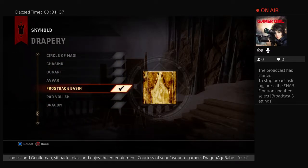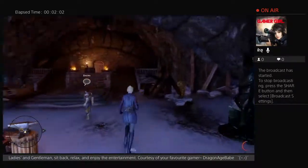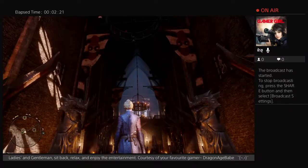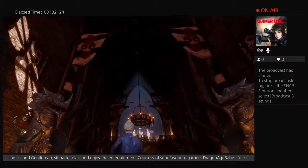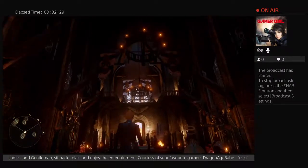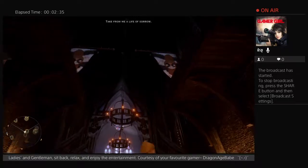The next drapery I'm going to show you is the Frostback Basin Drapery. I think that this one is extremely plain as far as drapery goes, not focusing on embellishments or fancifulness at all, keeping it simple and functional. This is the Frostback Basin Drapery — as you can see it shows traditional Avvar symbols as well as a striped hide material.